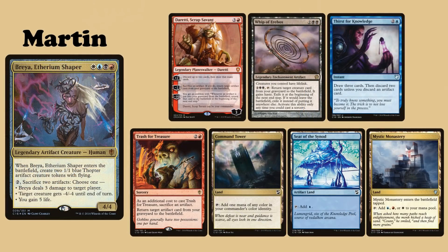My commander is Breyer, Aetherium Shaper. I keep an opening hand of Duretti, Scrapped Savant, Whip of Erebos, Thirst for Knowledge, Trash for Treasure, Command's Tower, Seat of the Synod and Mystic Monastery.